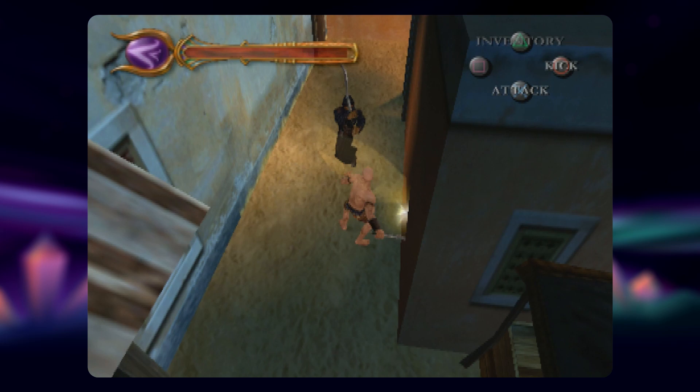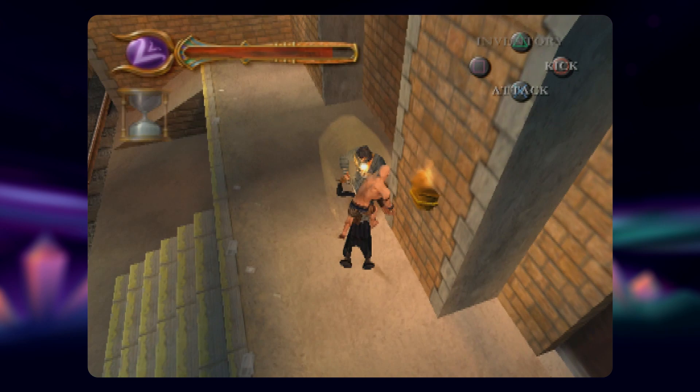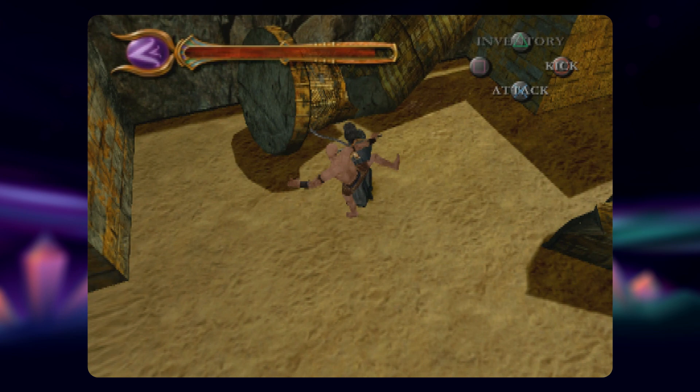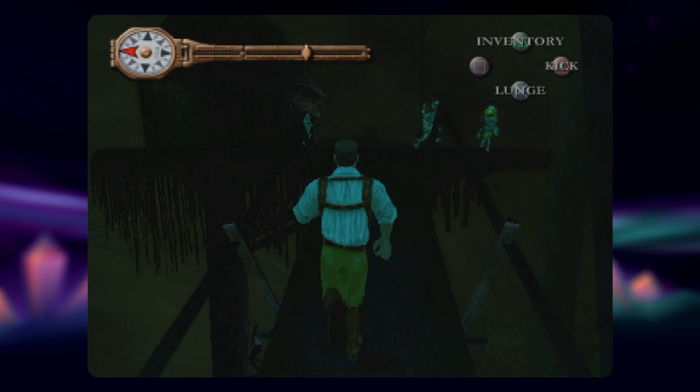There also isn't nearly as much enemy variety when you play as Imhotep. As O'Connell you fight mummies and red turbans, but as Imhotep the majority are medjai who all look the same. Even the bosses aren't as dynamic — with the exception of Rick and the Scorpion King at the very end, you fight Ardeth Bay four times and each encounter is exactly the same. By the time pygmy mummies show up, you're so over the repetitive combat you're gunning for the level's end.